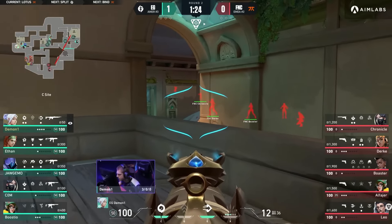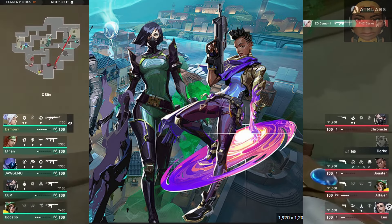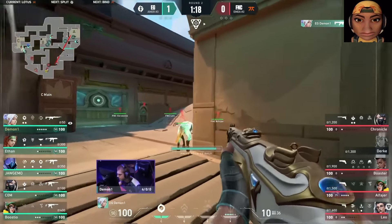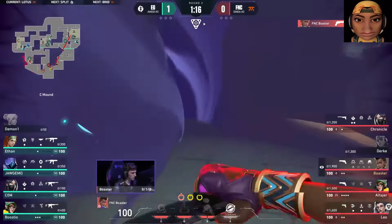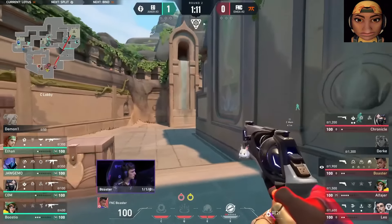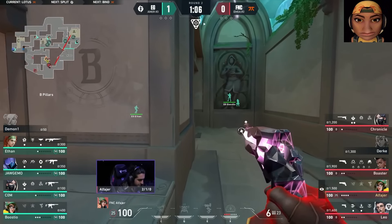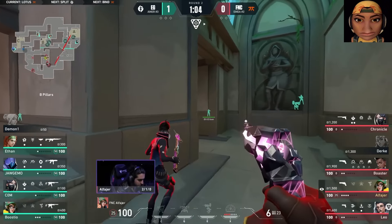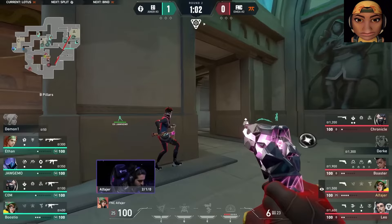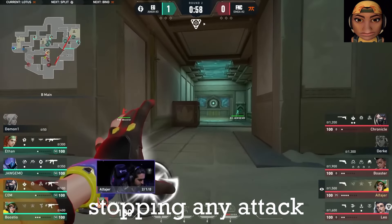Now let's dive into defense and why this comp is great. Simply put — double controllers. If the enemy team doesn't come packed with initiators or flash util, it's going to be hard for them to take a site. With both B and C being so small, Raze's nades deal a great amount of damage on choke points, allowing for assists and frags to come a lot easier. Even the long site lines at A and C main have areas where enemy teams are likely to gather, and early pain shells could chip off a big portion of health, stopping any attack dead in its tracks.